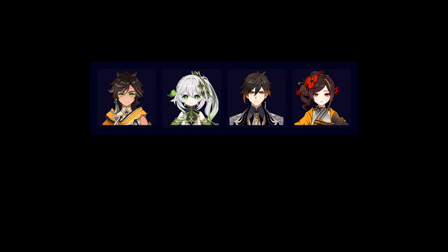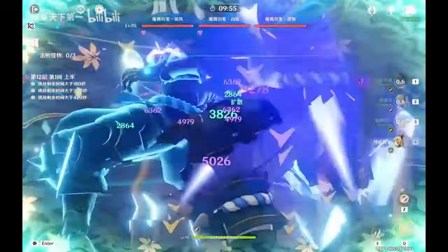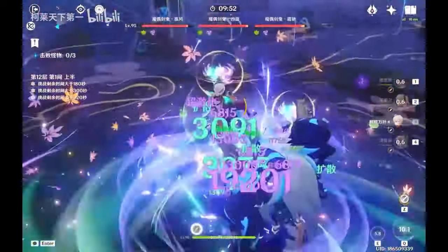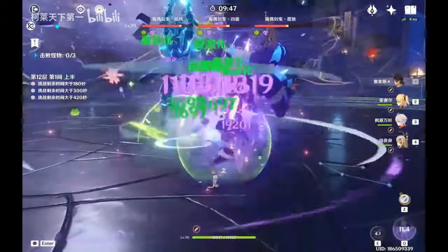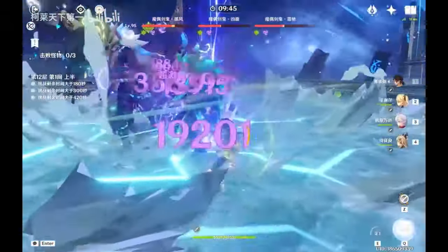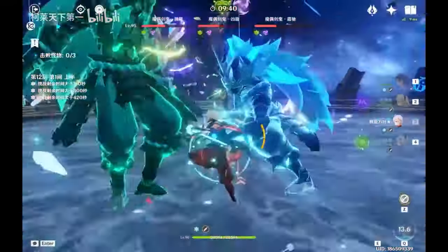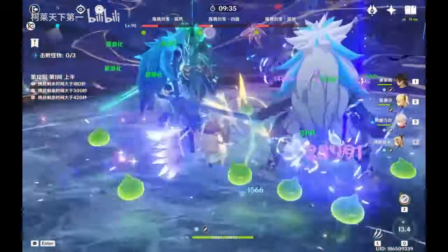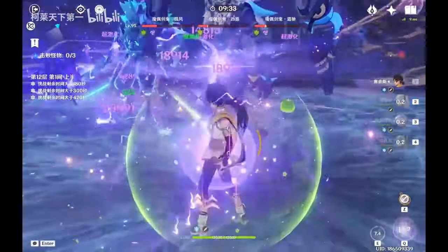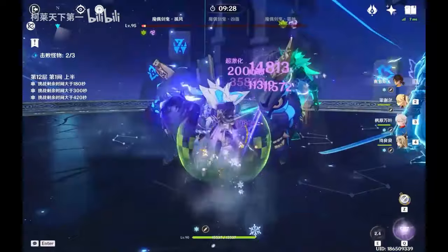Since Sethos is an EM scaling Electro DPS, you want to be using him in Dendro teams to take advantage of that Elemental Mastery, so that'll be either Quickbloom or Aggravate. Quickbloom is a great option because Sethos' EM Sands stat and innate EM scaling allow him to make great use out of both Aggravate and Hyperbloom at the same time. Because of Sethos' high EM scaling for his own multipliers in addition to the reactions, he benefits very well from Elemental Mastery buffs. In Quickbloom, he can get a lot of EM buffs — 250 from Nahida and 100 from Dendro Resonance if you go Double Dendro.